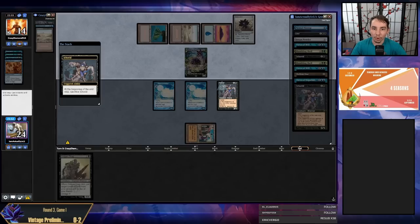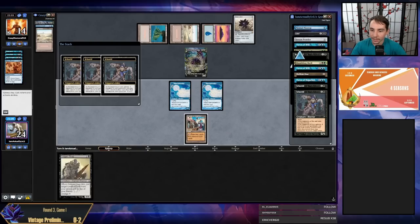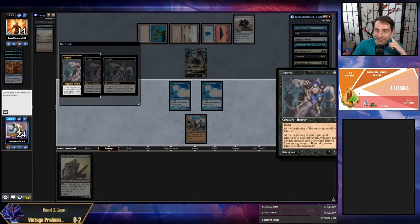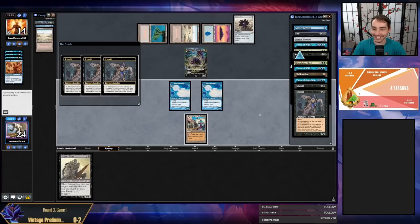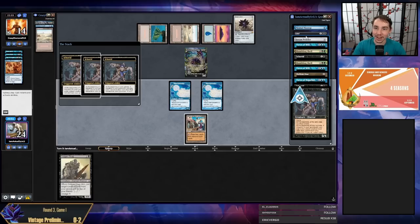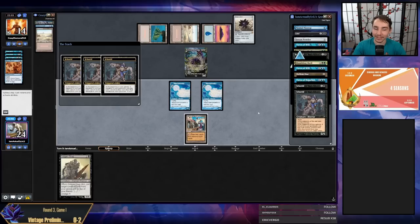Wait — I didn't read it carefully: Ichorid triggers on every end step. I had zero idea about that! I definitely should not have eaten my Grief then — I don't have enough fuel to be doing something like that. But that's a good learning moment. Hey, we're all learning together.